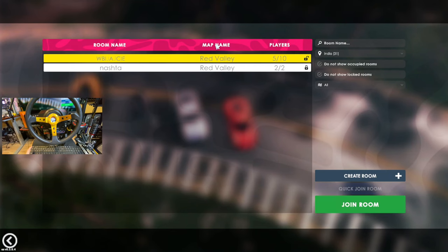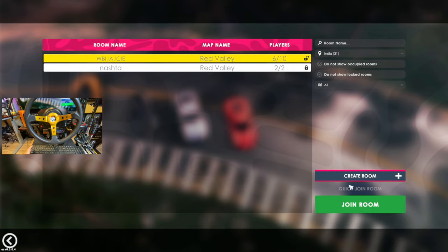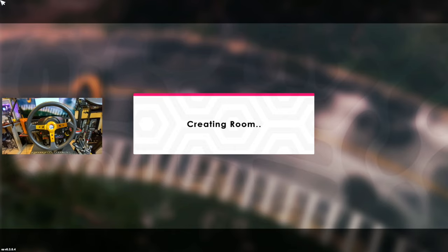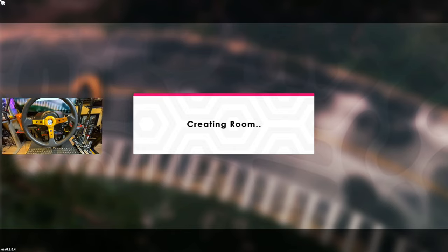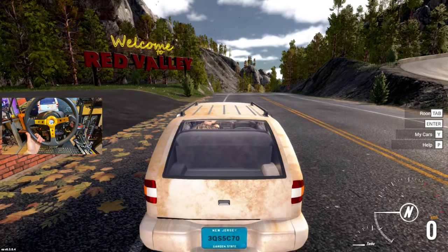We're going to go ahead and dive back into this — if you guys have been playing it let me know your thoughts down below. Joining the room right now, okay, here we go. We're going to try to see if the wheel works — I don't think it will, we'll probably have to go back to the controller. They gave us three vehicles to choose from and we're definitely going with the C10.